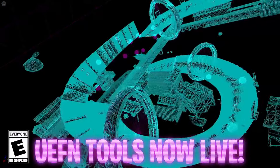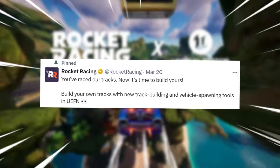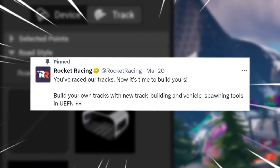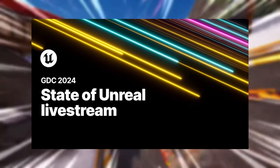Rocket Racing recently got UEFN tools available to make, create, or publish your own maps, with Fortnite stating 'You've raced our tracks, now it's time to build yours.' You can build your own tracks with the new track building and vehicle spawning tools in UEFN, as revealed in the official trailer from the State of Unreal livestream.